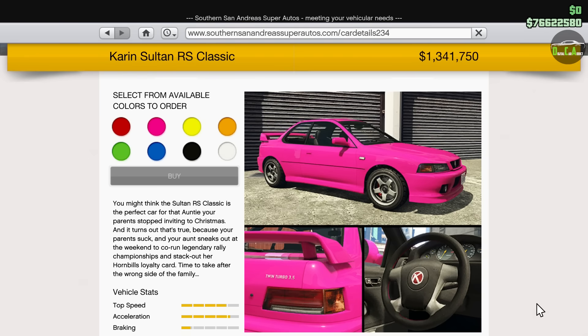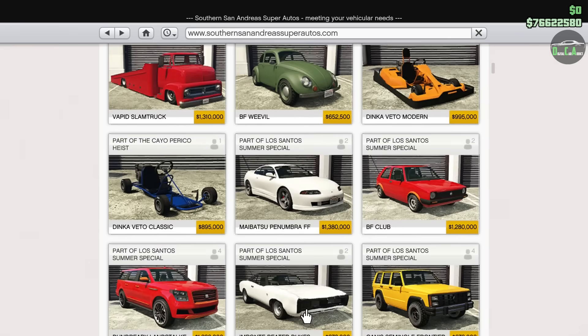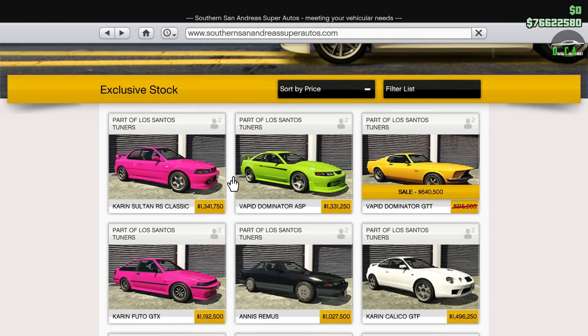If you just want to grind and get all the trade prices at once, just get up to rep level 75 and boom, you have all the trade prices unlocked — except for the Euros, which requires an auto shop purchase. Pretty expensive. If you guys remember, the regular Sultan Classic came out with the Casino Heist update at 1.288 million, so they're almost the same price.